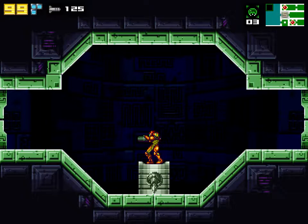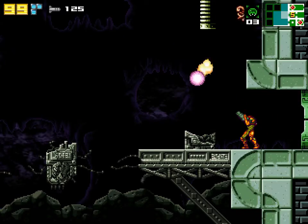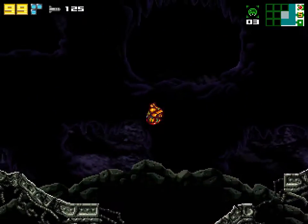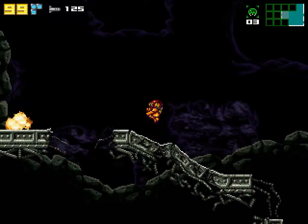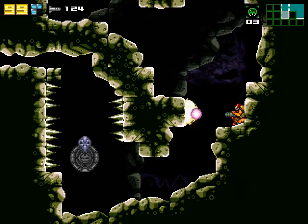Welcome back, fellow Space Hunters! Today I hope to finish exploring the Hydro Station. We'll start by heading left across this collapsed bridge. There's one last cave back here for us to explore. That door is locked — we'll ignore it for now.